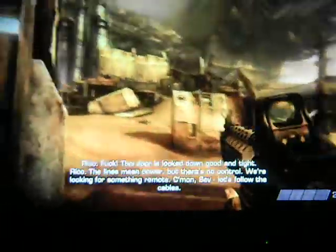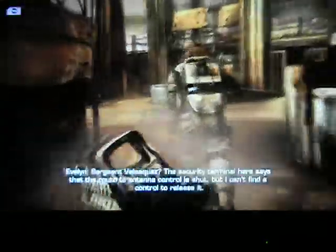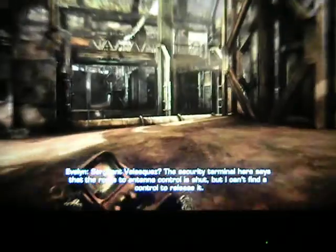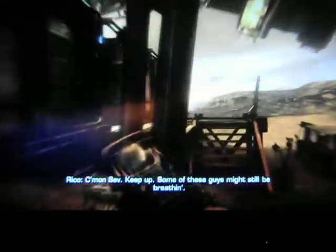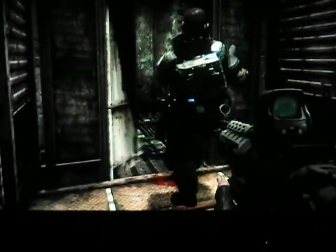That antenna must be through here. This door's locked down good and tight. The line's got power, but there's no control. I'm looking for something remote. Let's follow the cables. Come on, Sam. Keep up. Some of these guys might still be breathing. More like I just know where to go, because I've played this mission quite a few times, even more recently going for the Platinum Trophy. Rico knows how to kick open a metal door. Great job.